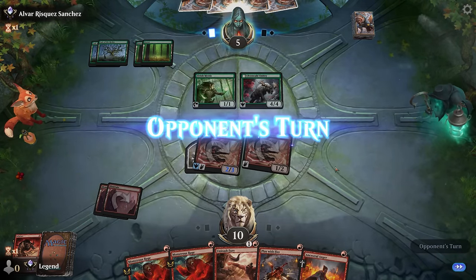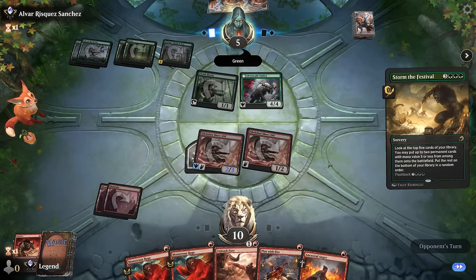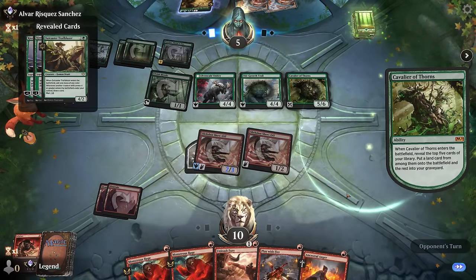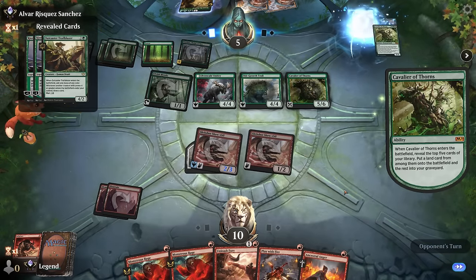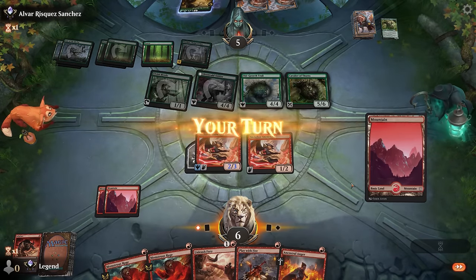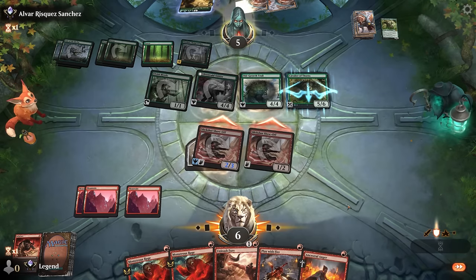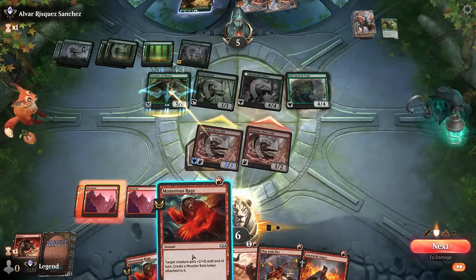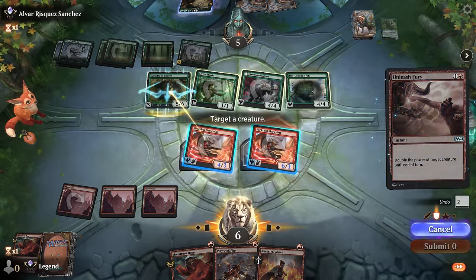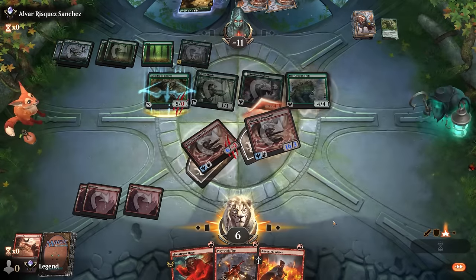Opponent took it instead—they might just be on empty. Into Nissa and Storm the Festival—that could maybe allow them to go off. They did find a reach creature to get in the way, but I don't think they'll be casting much else this turn. We should still easily have enough—attack, bump up the unblocked Slickshot, and Unleash Fury for maximum damage. Awesome, on to the next one.